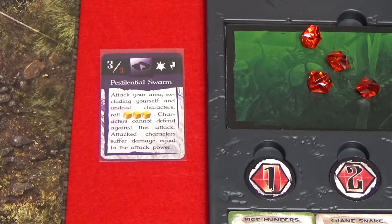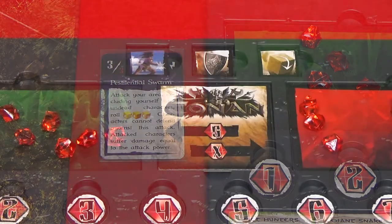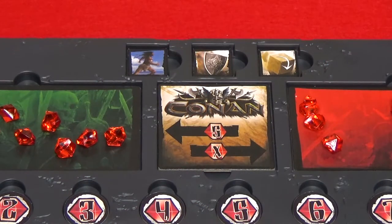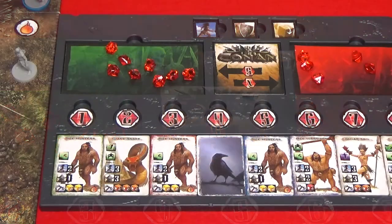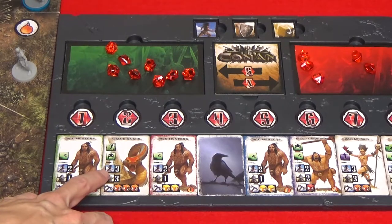If casting a spell on the heroes' turn, the spellcaster's unit tile does not need to be activated. The overlord has three special benefits: movement, guard, and reroll. After spending a unit's base movement points, the overlord can pay gems to gain extra movement points. This affects one unit from the currently activated tile, and one gem equals one movement point.